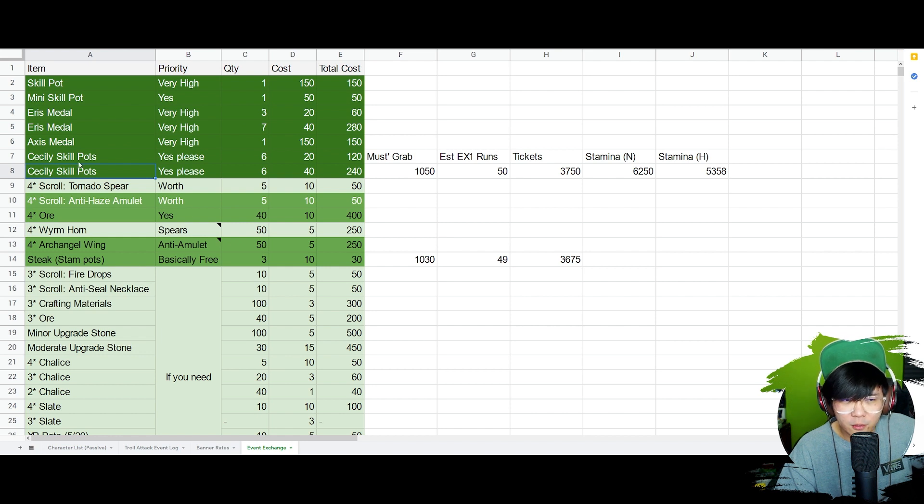Sicily skill pot — in my opinion, please get this if you can. Every event they're gonna give you things to farm, and a max-skill 3-star character actually performs better than a raw 4-star, I would say, because there are a lot of factors. Next is the 4-star scrolls — if you have characters that you have spares of, go ahead, it's worth it and only costs 50. Then the anti-haze amulet — this is definitely worth it because in the future bosses do status ailments, and this is the 4-star one at only 50 medals. Moving on, the 4-star ore is gonna be precious but hard to come by.